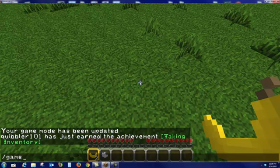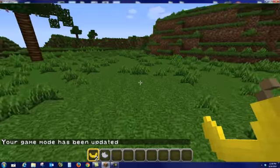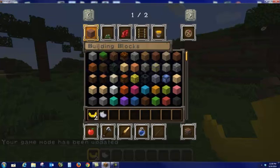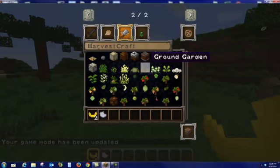Oh, are your buttons not the default buttons? No, you switched them. You can switch them. How do you switch them? I'll show you when I'm done switching game modes. Okay, so game mode zero is survival. What's game mode one? Creative.